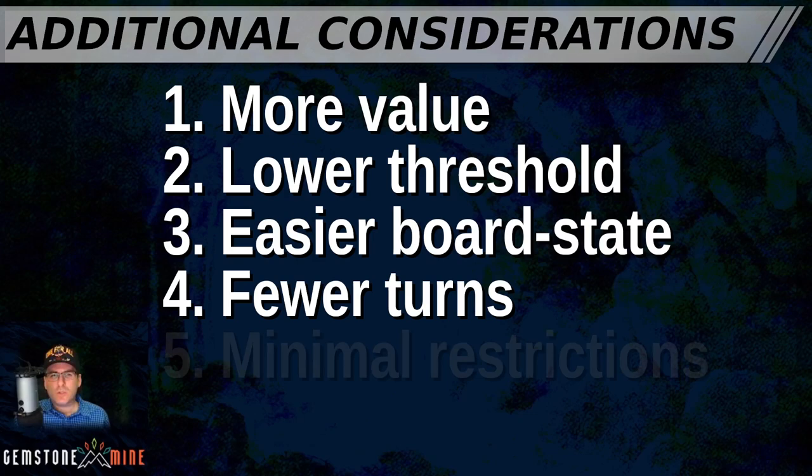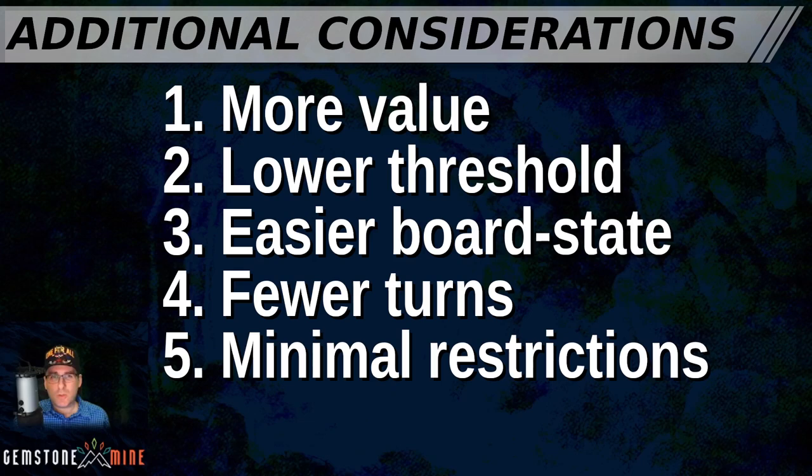The next consideration is whether there are any deck building restrictions a card demands. Companions are probably the most obvious example — Keruga the Macrosage forces you to start your mana curve at three, and Lurrus restricts you from permanents with mana value greater than two. But this could also include a Polymorph deck restricted to running only a single creature or pair in the 99, or CEDH decks using Tainted Pact, which restricts the deck to true singleton with no more than one of each card name including basics. Winota also technically has a restriction, wanting non-human creatures to attack with so she can flip into cool humans with her triggered ability.